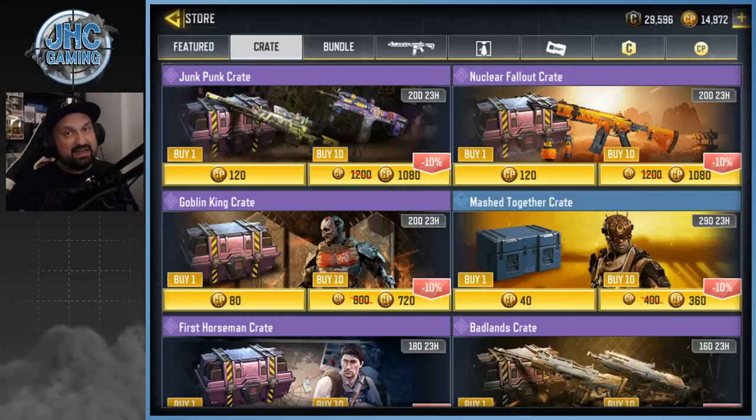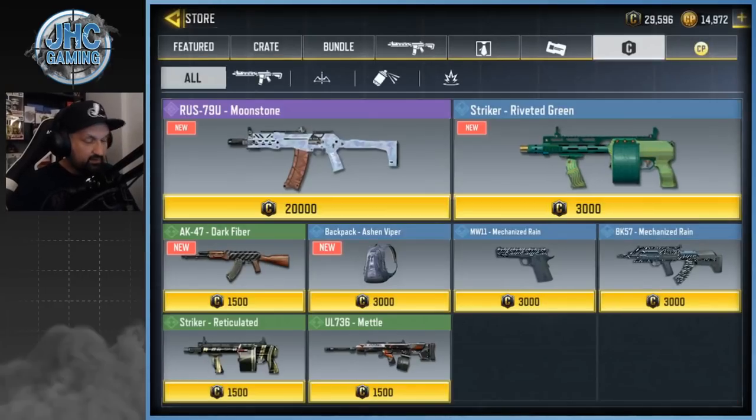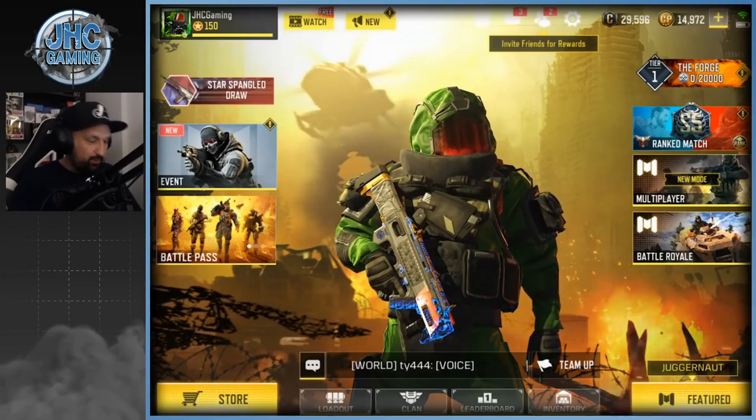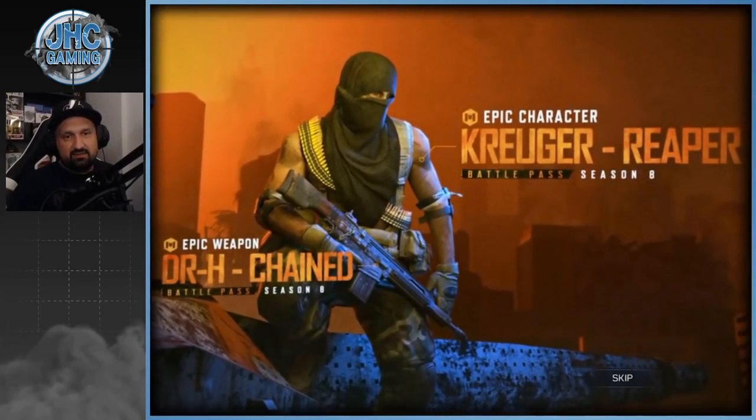We'll check that in another video. There's also a credit store update — I should buy the RUS Moonstone for 20,000 credits. I've got 29k so I'm gonna be pretty poor after that. The Striker is pretty dope too, and there's a couple of cool items there. But yeah, today is all about the battle pass, so let's check it out — The Forge.